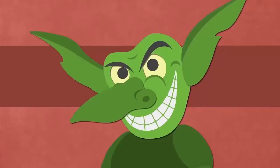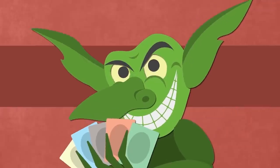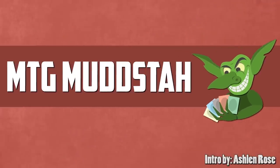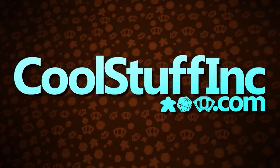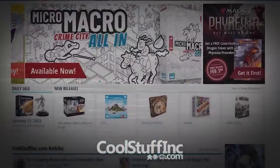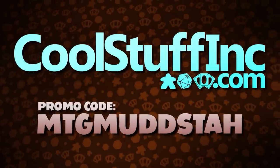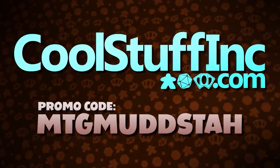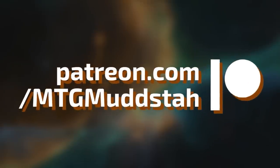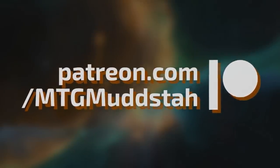Goblin Launch Detected. This video is sponsored by Cool Stuff Inc., with free weekly content and free shipping on orders over $150. You can save 5% site-wide by using the promo code MTGMudsta. If you're looking for a direct way to help the channel, please consider joining my Patreon and becoming a member of the generic Goblin Gang.